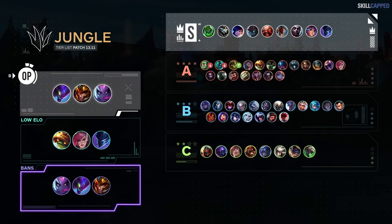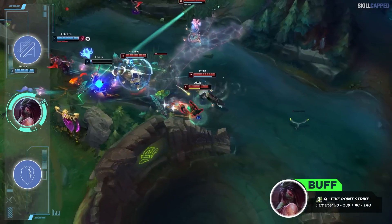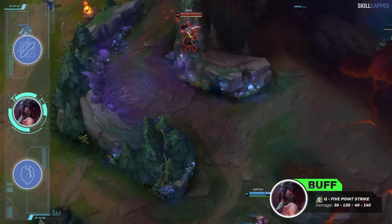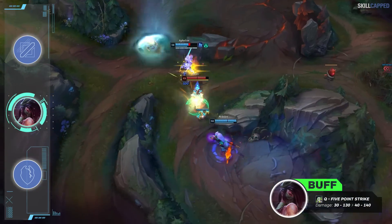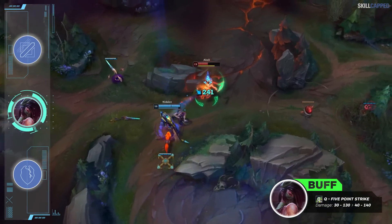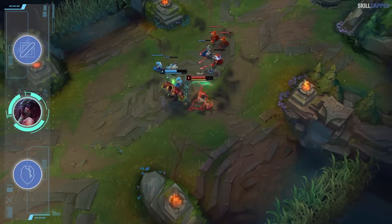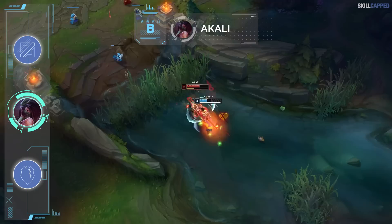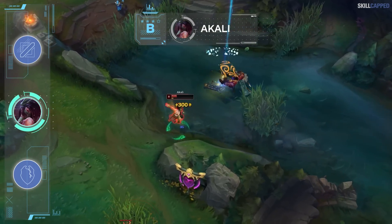A very simple yet impactful buff is being issued to Akali in 13.11 with her Q damage being increased by 10 at all ranks. For a spell you can spam quite often, 10 damage is a pretty significant buff and will add up over an extended skirmish. Akali has been sitting around C and B tier in recent patches, but with this buff we expect her to solidify a spot in B tier.